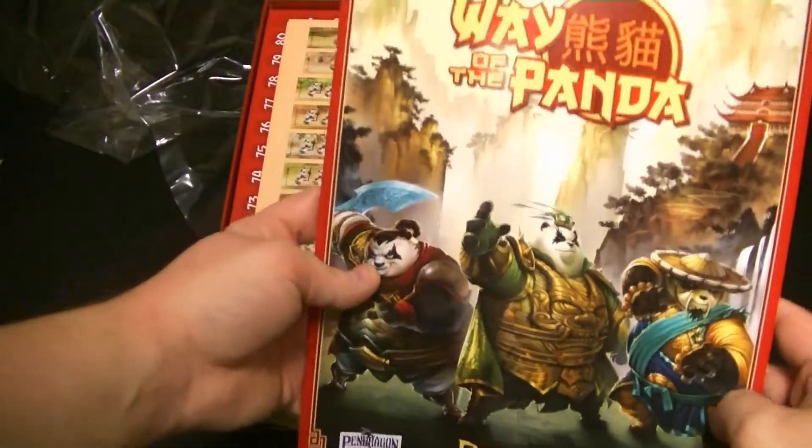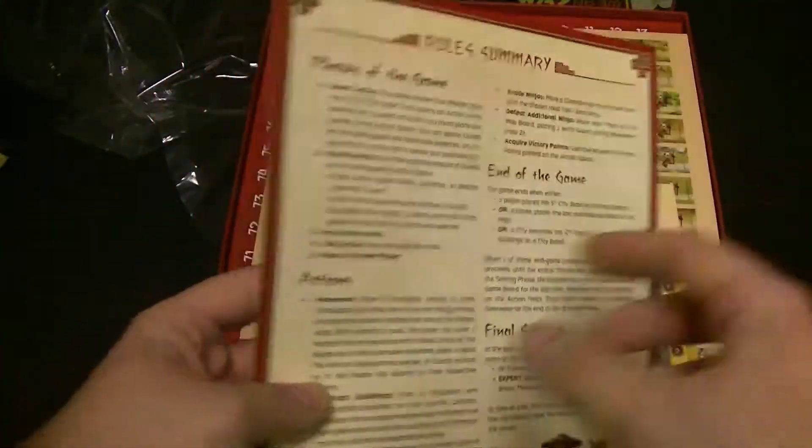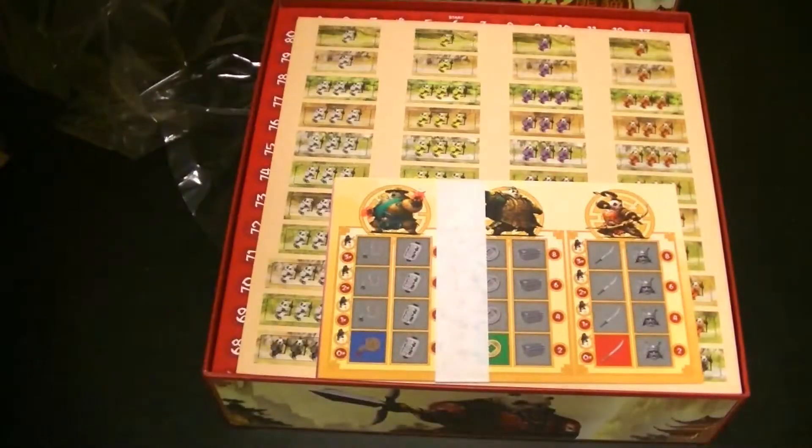Here is the main rulebook — 19 pages, so about 20 pages. There's a summary on the back, which is always nice. It looks like it has examples for everything here. Looks like a well-laid-out rulebook. Let's hope it is.